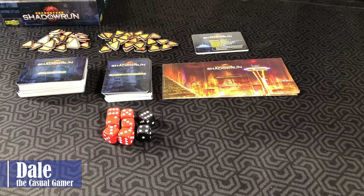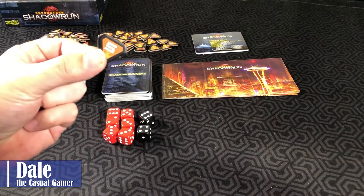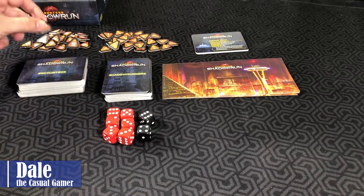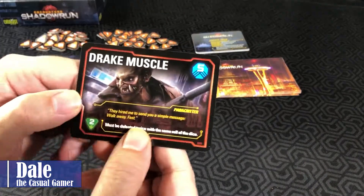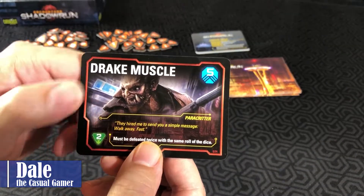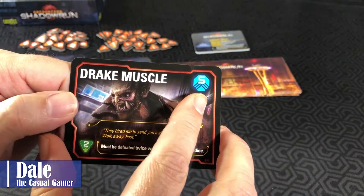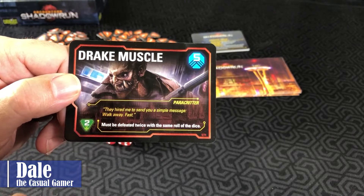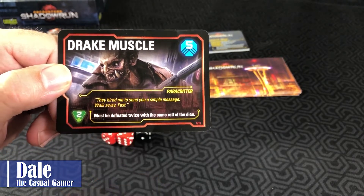The goal of Encounters Shadowrun is to be the first person to get 30 money, or Nuyen, in the Shadowrun universe. In order to get Nuyen, you're going to do encounters. Basically you're going to flip those over and you'll get a name, a total amount to succeed, extra money you'll get, some flavor text, and keywords.